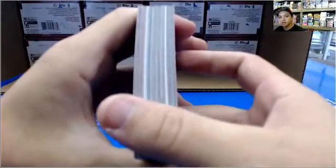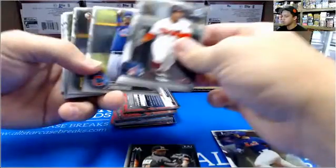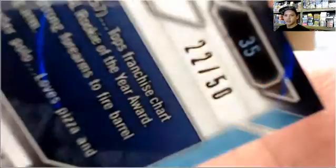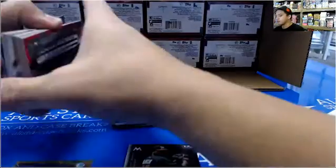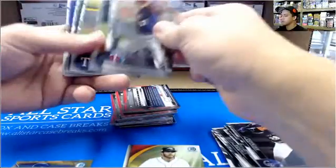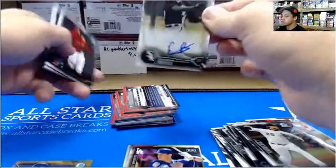We got two hits on this side. Garland Garcia. Oh, we got a gold Evan Longoria, 22 of 50 — got a low number there. DJ Peterson, Cody Bellinger, and a Franklin Reyes base. So there's only one numbered on that side, so there should be four on the other side.